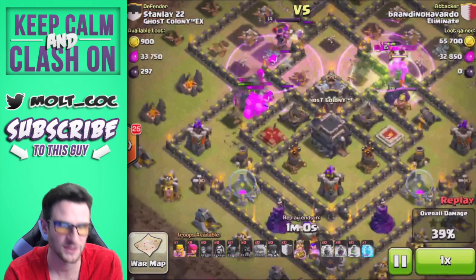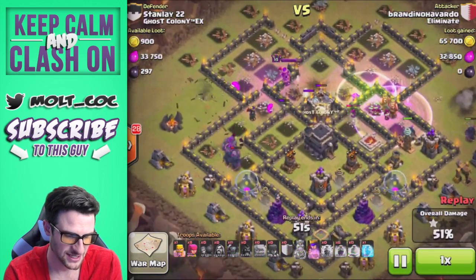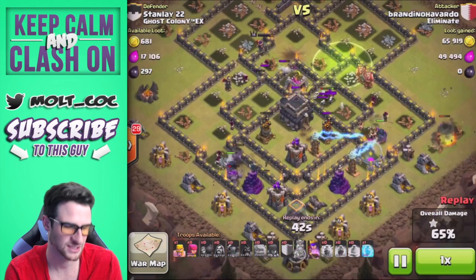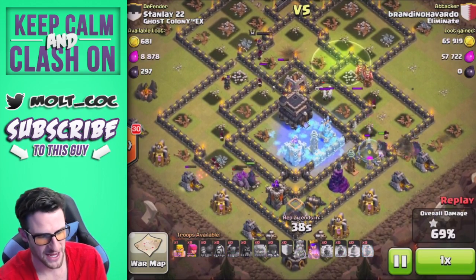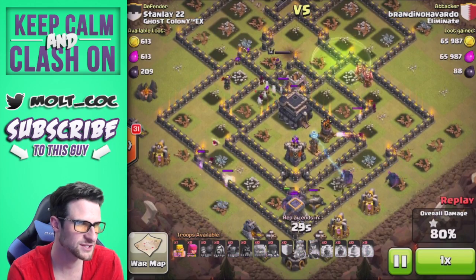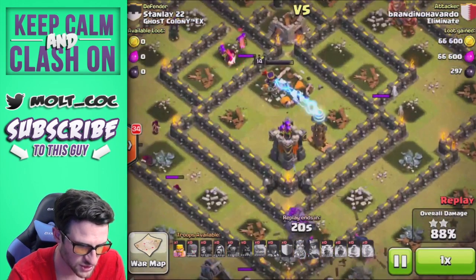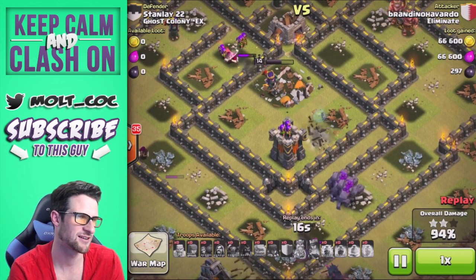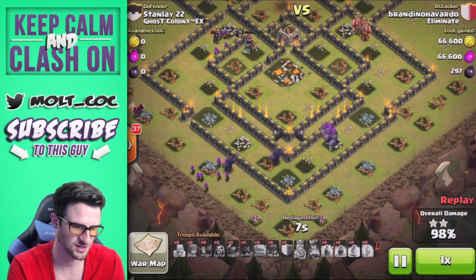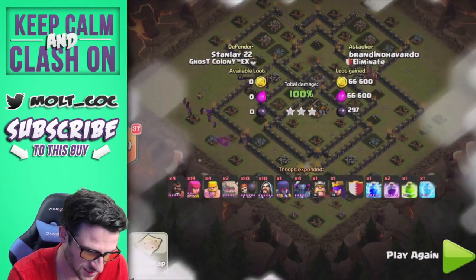He places his jump spell and two rages at the same time working their way into the base. The jump spell lands over on the right side — he does have a freeze spell trained up. His king is down, four Pekkas still working their way around, and the golems continue to wreck this base. There goes that freeze spell just to stop that tesla from doing too much damage to the Pekka. The queen is at full health doing work — she's about to come in and go to town on this tesla and archer tower. We're at 99% and that is a great clan war attack.